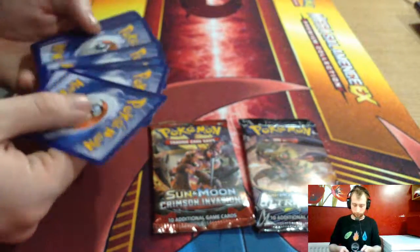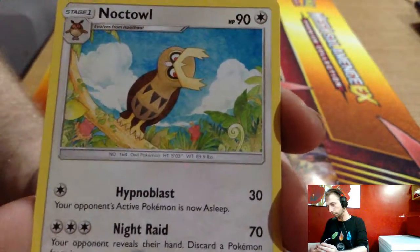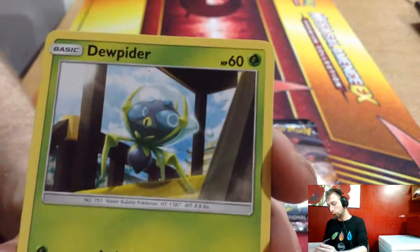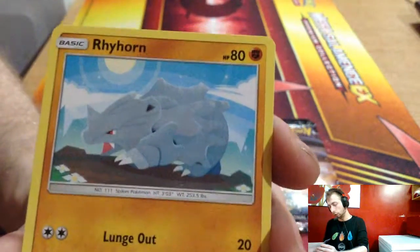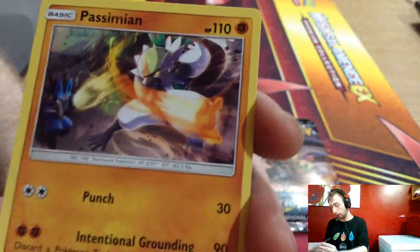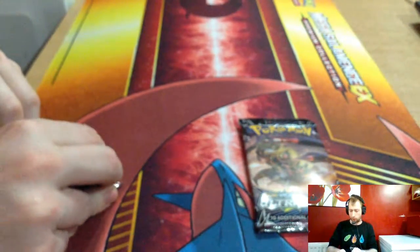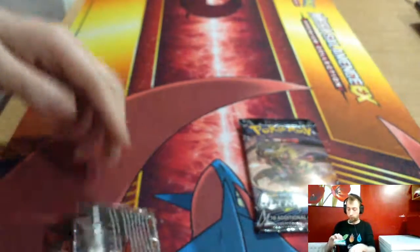Crimson Invasion and Burning Shadows packs: Grass energy, Simipore, Electabuzz, Noibat, Joltik, Tangela, Rhyhorn, Rhydon, Electabuzz reverse, and Incineroar. I played against that the other night — good deck, I liked the idea. Just a shame you need your Double Puzzle of Time — I didn't get it. White code card.